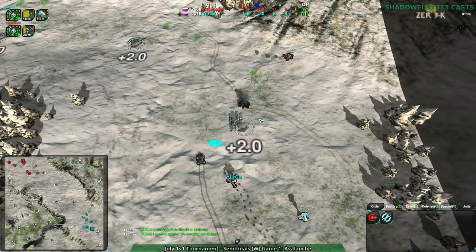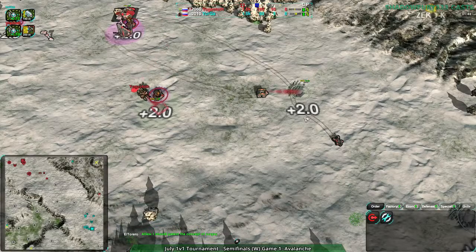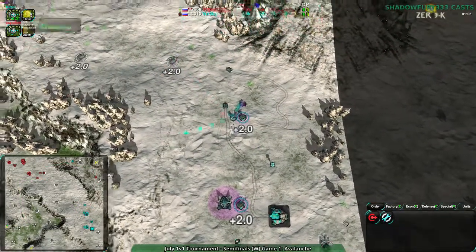Yogg's Doth doing a lot of damage here, taking out everything Yurga has. Yurga can't build up at this point. Yogg's Doth just continuing to expand, getting their economy going — this is going so heavily in Yogg's Doth's favor early on. Very good early game.